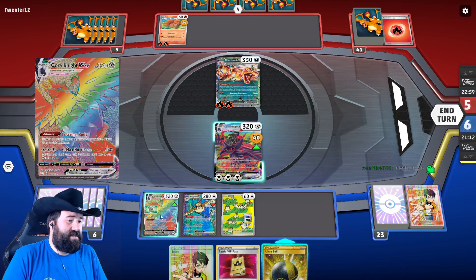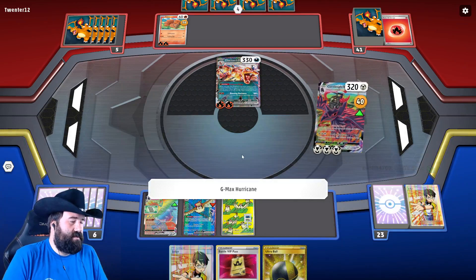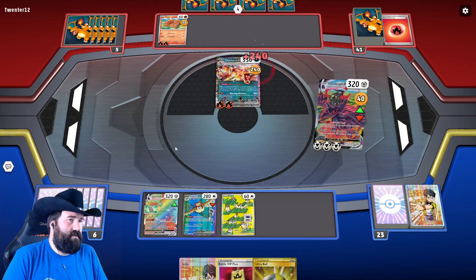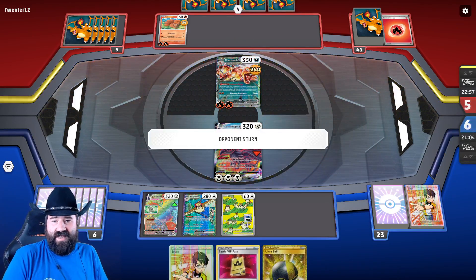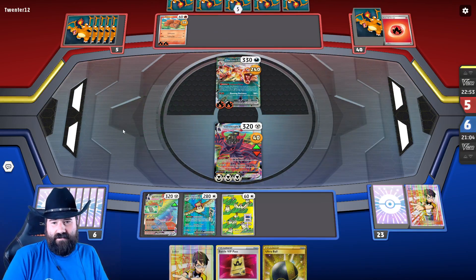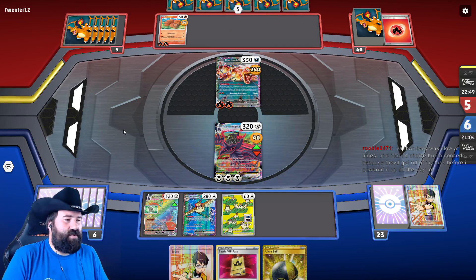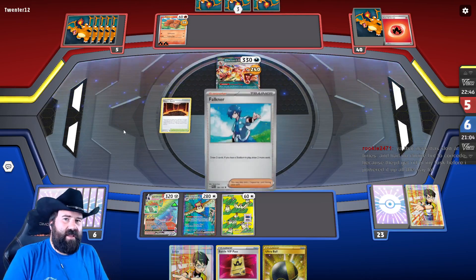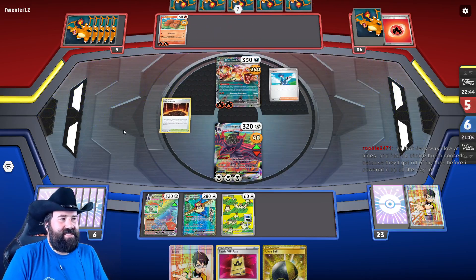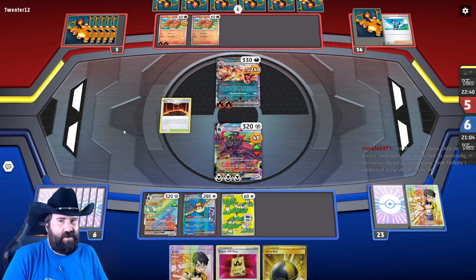We haven't used our V-Star power yet either, so we have another search-up-anything we want just sitting here. Great Tusk in that deck — think of that more like a finisher. That's the problem: when I say that deck is slow, that deck is nothing but finishers, there's no speed to it. You do want to have an option that you can do something unique — something fast.